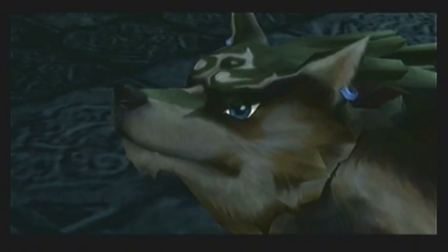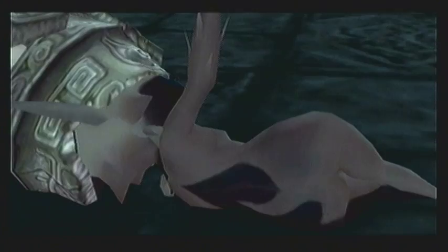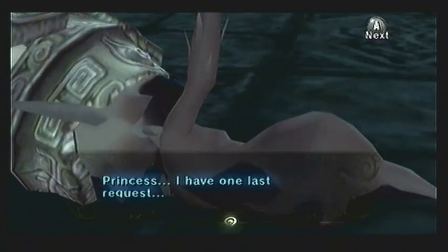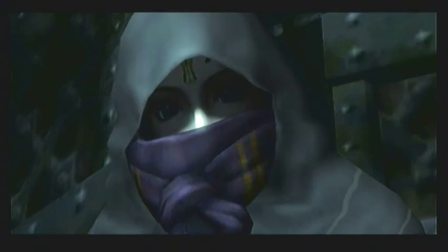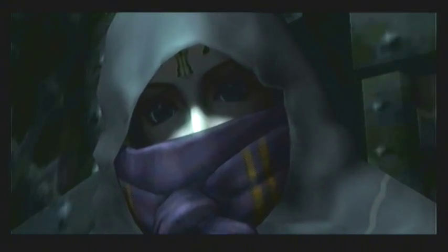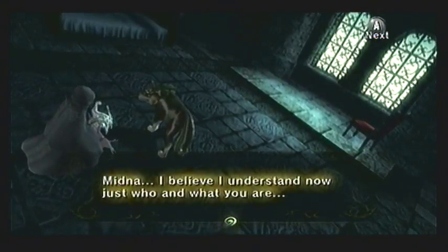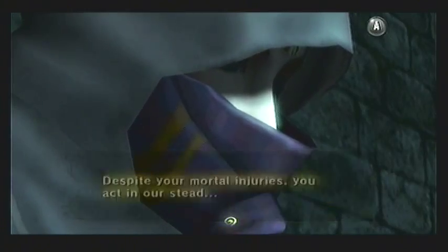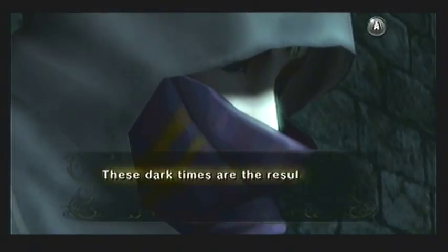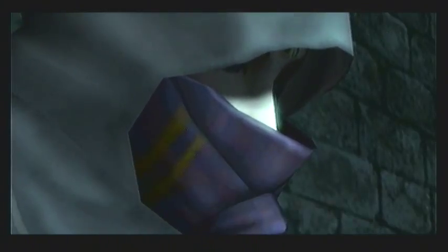Zelda says the Master Sword is the only thing that can repel the curse placed upon Link. She also mentions that like Link, she has been chosen by the Goddesses, and makes the Triforce symbol on her left hand pulse. It seems like she is going to say more, but Midna interrupts and asks Link to go to the Faron Woods by himself. She then asks Zelda one final favor — to tell Link where to find the Mirror of Twilight. The music cuts out, signifying this is something very crucial. After a moment, Zelda says that in everything that has happened, Midna is looking out for the best interests of Hyrule, though Midna herself has been the one who has suffered. The princess says she finally understands who and what Midna is, though we are still left in the dark at this point.